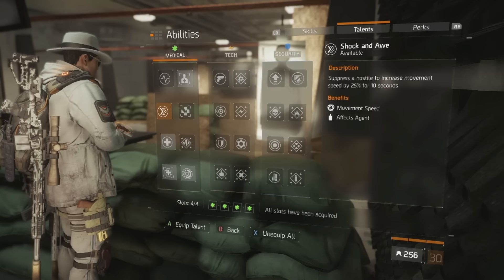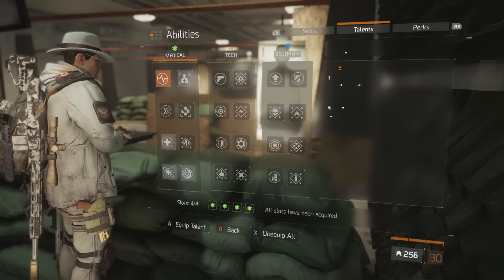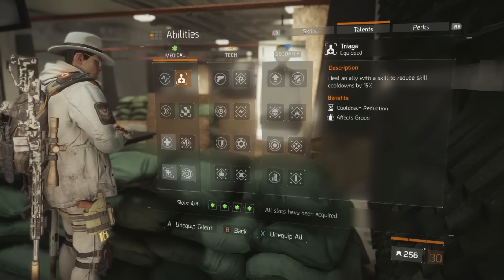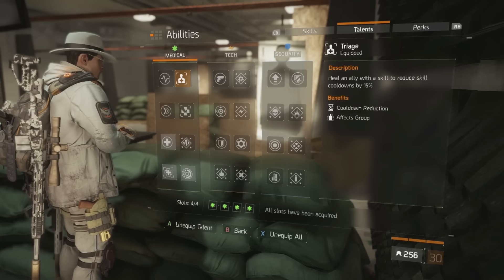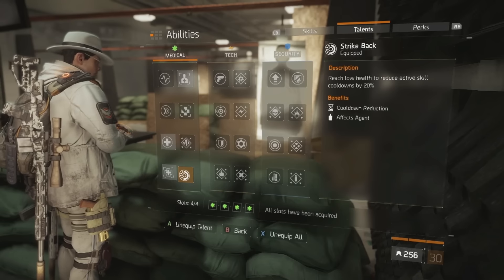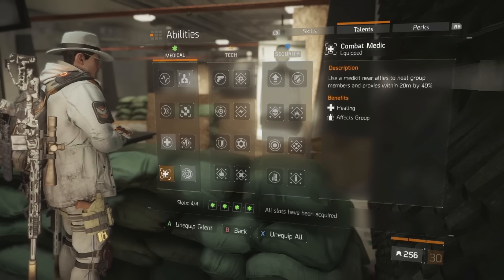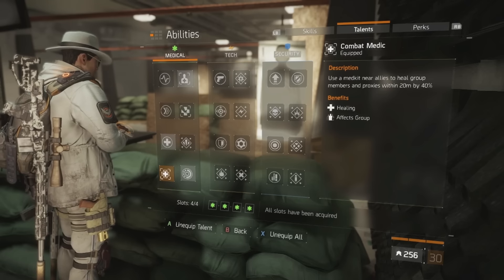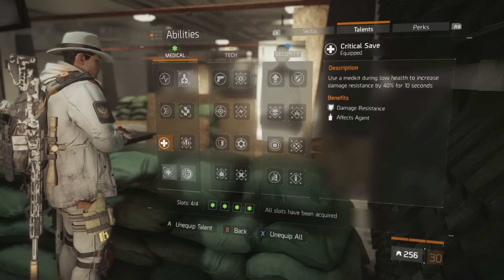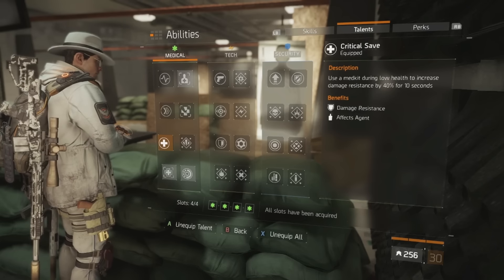For talents: you'll always be running this in a team, so you run triage to reduce cooldowns, decreasing the time between popping your immunizer, overdose, or booster shot. Run strike back because if you get low, 20% reduced cooldowns is a big deal. Run combat medic to heal teammates by 40% when you pop a med kit — even with a tiny bit of damage on your health bar you can keep DPSers alive. Run critical save so if you get low and pop a med kit the mitigation keeps you alive; critical save is the most important talent.